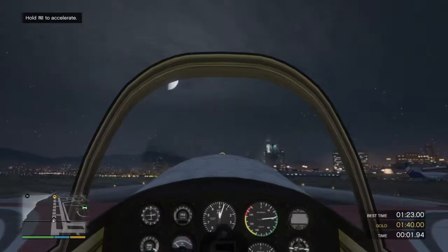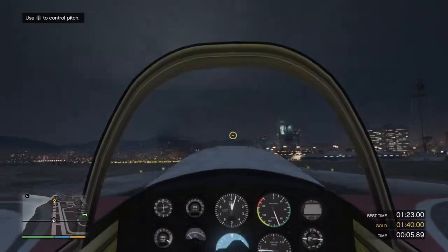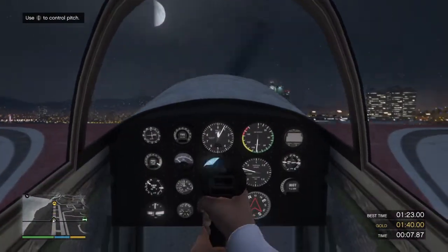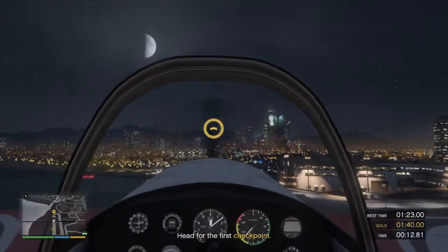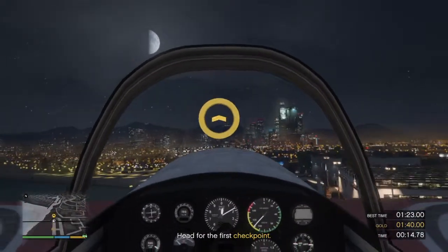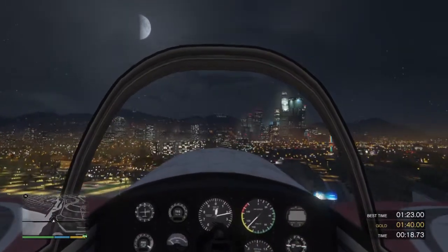All right pilot, it's time for us to get a little crazy. First I want you to get some altitude and head for that checkpoint marked at the end of the runway. Good, okay, let's see what you got.